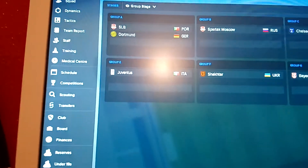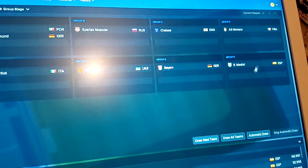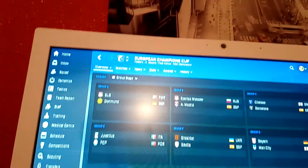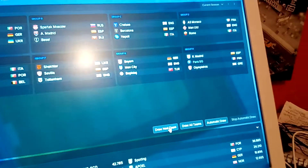We'll get on with the draw. We'll do the first seeds first and see what group we get. Dortmund go with Benfica. I'd be open for either Spartak Moscow or Shakhtar - we can't go into Monaco's group because they're from the same country as us. After skipping through, we get Real Madrid! Brilliant, love it. And then we'll also get Olympiacos.